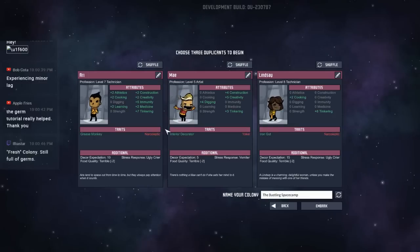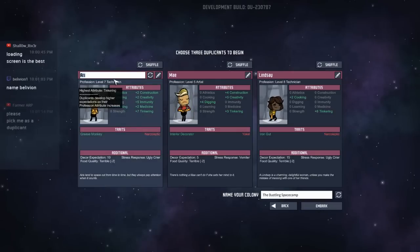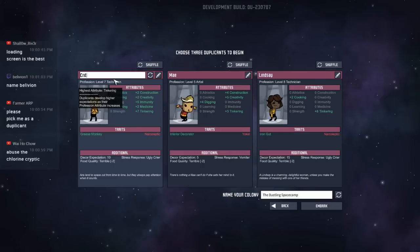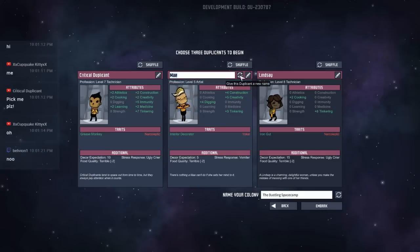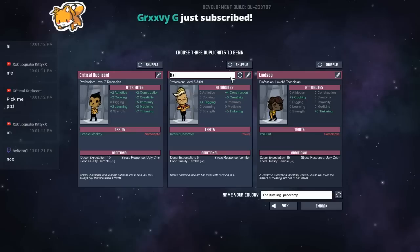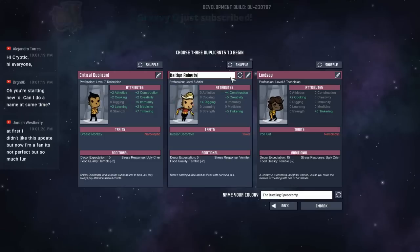We'll start out with a brand new colony. I'm trying to get a mix of people. This one's really good — lots of tinkering. They're narcoleptic, which isn't fantastic, but I'm going to pick them anyway. I went back and looked through the chat, and I'm going to grab the first three people that were in the chat tonight. We have an artist, which is fantastic. This person's a yokel so they won't be able to do the research, but that doesn't present too many challenges. This will be Caitlyn — Caitlyn Roberts. And then we'll have one more duplicate.